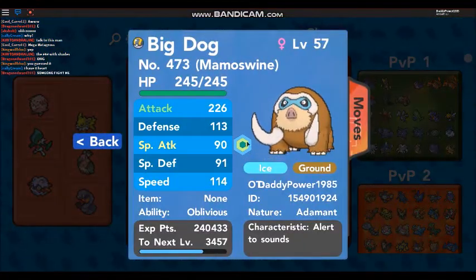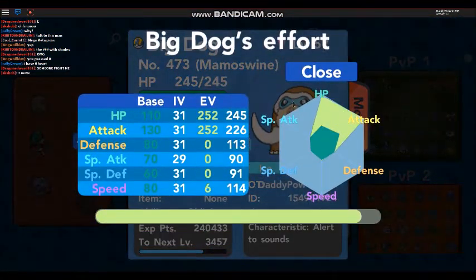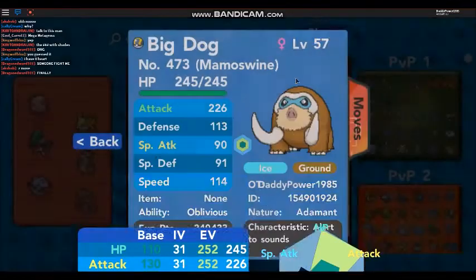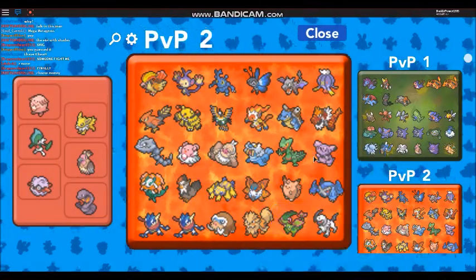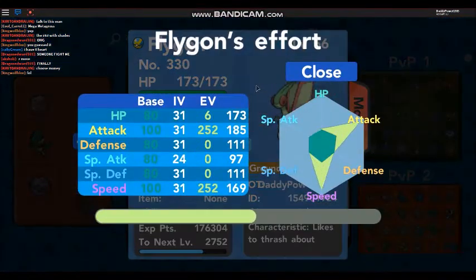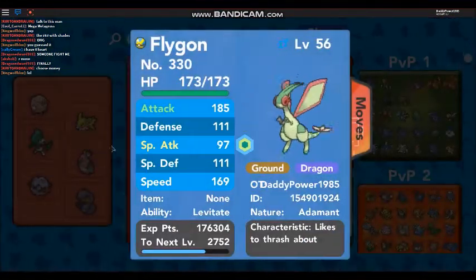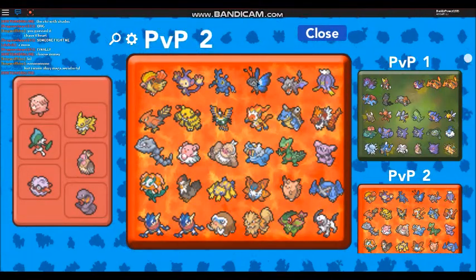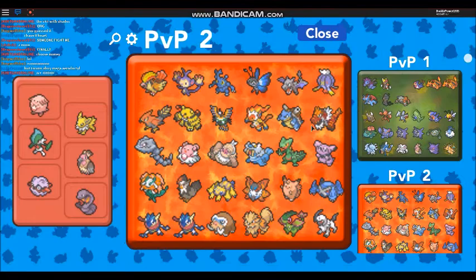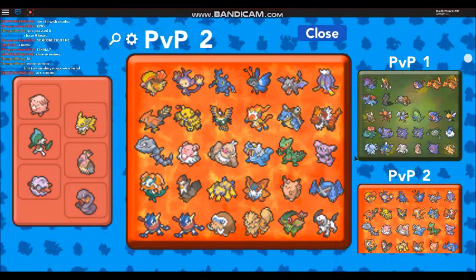We've got Mamoswine - yeah he's very good actually. Arcanine and Flygon - I think Flygon's good too, I didn't use it but yeah Flygon's very good. Serperior, Sceptile, Granbull - all of these Pokemon are EV trained. Metagross - I think this is a really good Metagross.